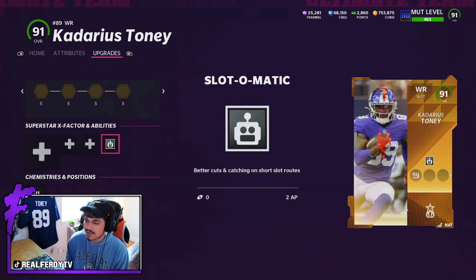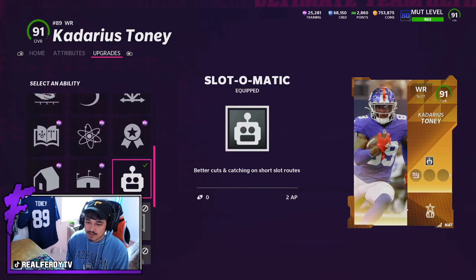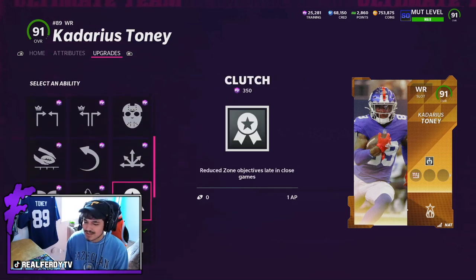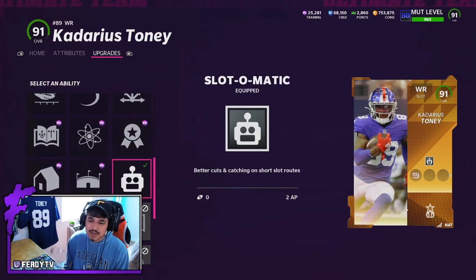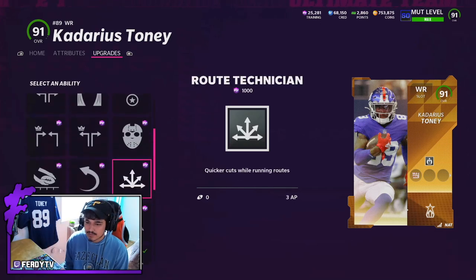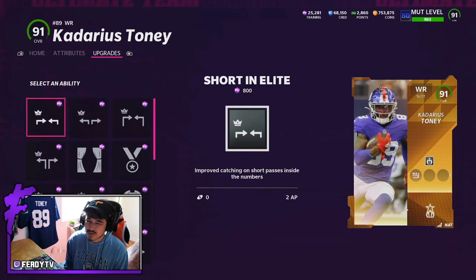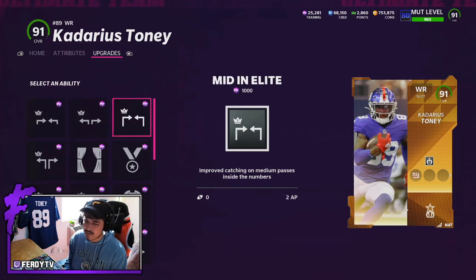Today I'm only rocking with slot-o-matic on him for better cuts and catching on short slot routes. I love this ability because they catch everything with slot-o-matic over the middle. He also gets slot apprentice, and route technician at 3 AP — but if you can get slot-o-matic for cheaper, just run slot-o-matic over route tech in my opinion. Deep in and deep out are 2 AP. I'm just running mid in and short in; I feel like short in on slots should be 1 AP but that's just my opinion.